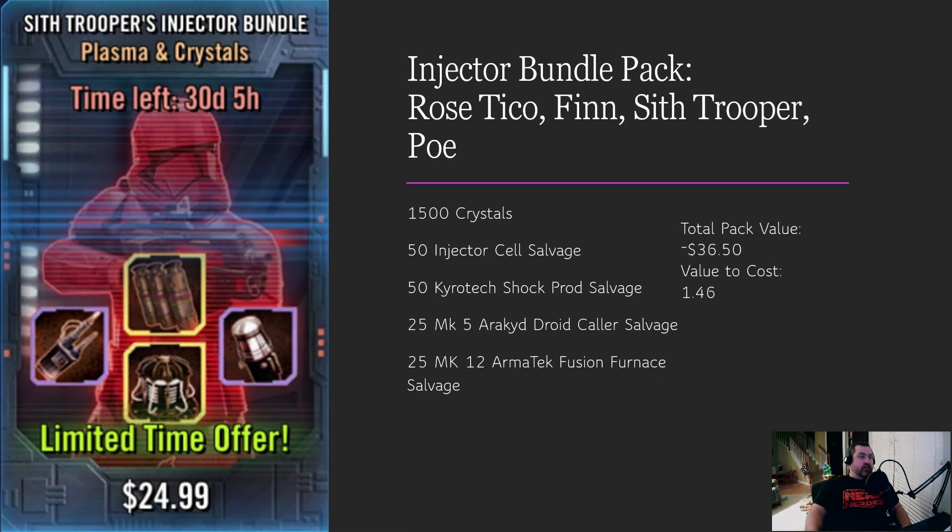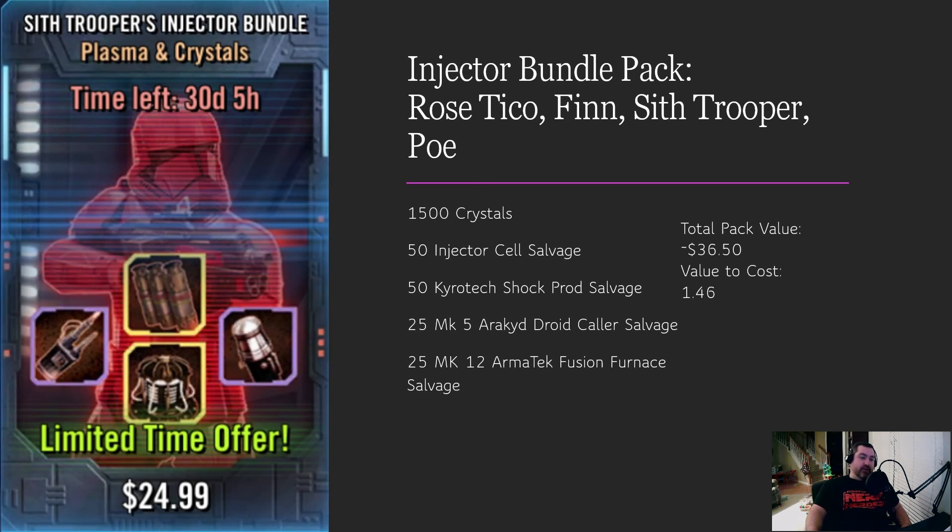The Injector Bundle pack comes in four versions — Rose Tico, Finn, Sith Trooper, and Poe — all exactly the same contents, just different titles. Each comes with 1,500 crystals, 50 injector cell salvage, 50 Chirotex shock prod salvage, 25 droid collars (a raid-only item), and 25 Armitet fusion furnace salvage. All of those are very difficult to acquire gear pieces, and crystals are always good. You can buy up to four of these. The total pack value is $36.50 with a value-to-cost of 1.46 — much better than the last pack at 1.23.